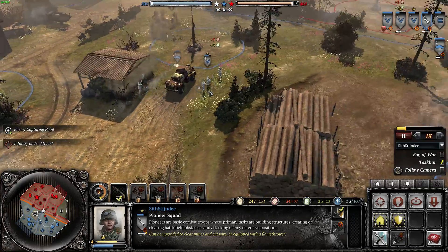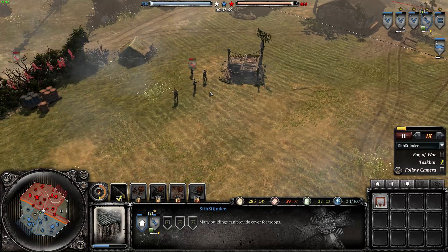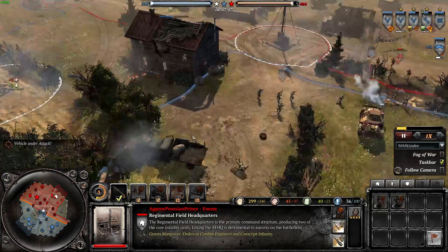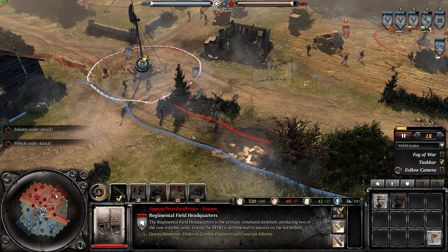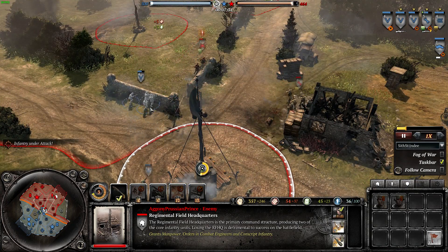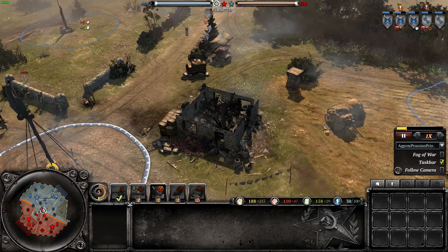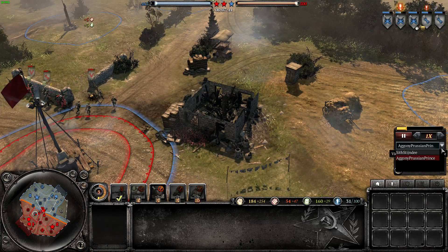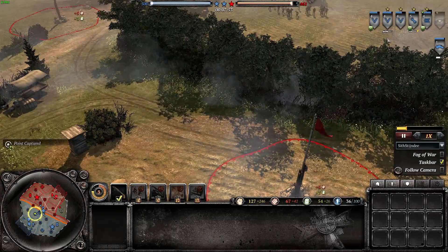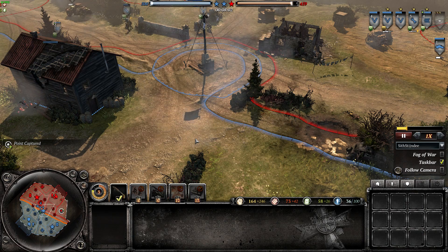The scout car is reversing strangely into the enemy — an unusual move. Switching to Pushing Prince's side, he is building a field infirmary to heal retreating troops, which is very good. Sif should also be setting up medical supplies at his base, but right now he needs munitions to upgrade his G43 rifles on his German infantry. A Pak 40 is now coming out by Sif — a very good choice, preparing for the incoming Russian armor, which will eventually start to outnumber the German armor. It's always good to have a couple of Pak 40s in the mix.